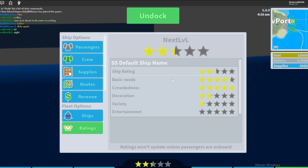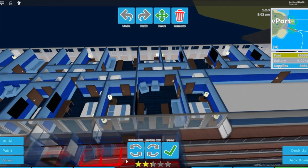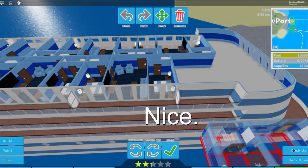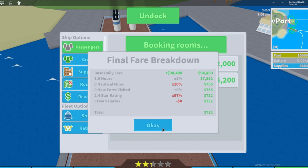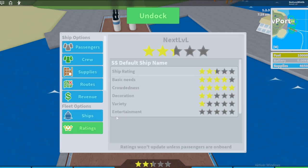Note that basic needs also depend on how many passengers are on board, so you need more food for more passengers. We still have five stars with 86. But if you add one more room — say a suite — to get more passengers and more money, watch what happens. With around 102 passengers, our crowdedness rating starts going down because we exceeded the passenger limit for five stars.